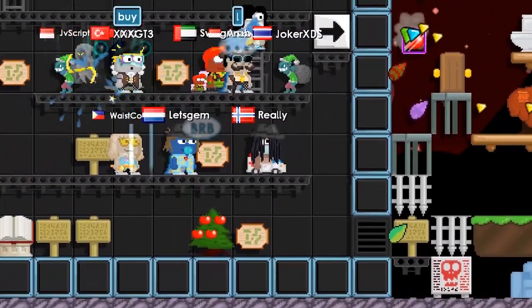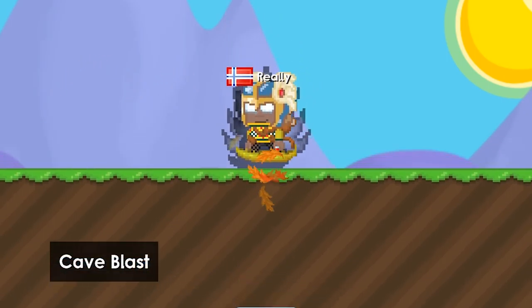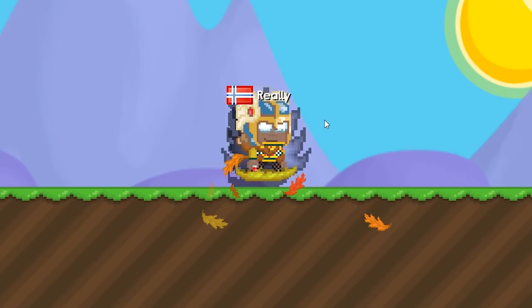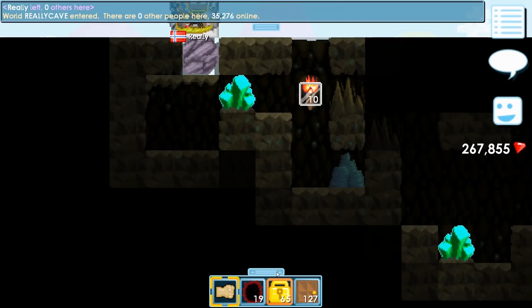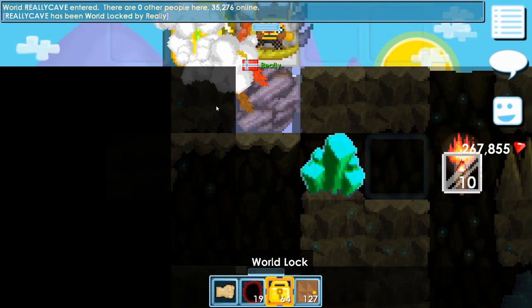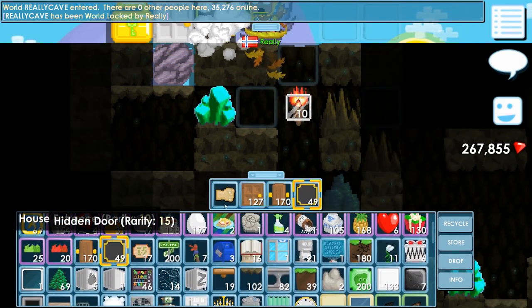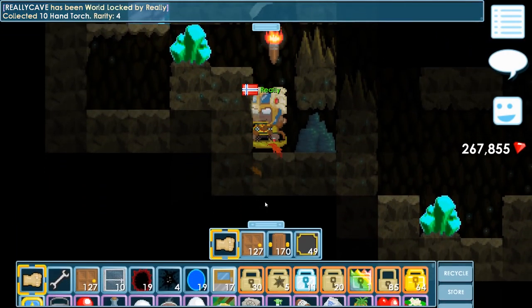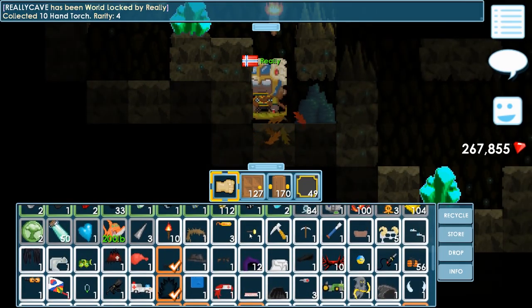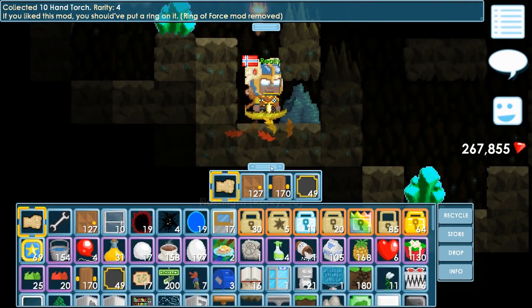We have a cave blast right here, we used 22 world locks on it. Let's check the link to use it — we'll rename it to 'ReilyCave'. Boom, boom, there we go. We're locked to the world and we have to close the entrance so no one steals our precious crystals. We also got a torch, but I think I'll just be using this flashlight — it works out pretty good.